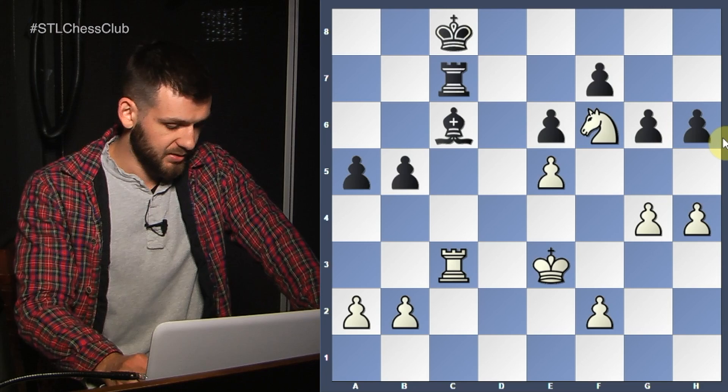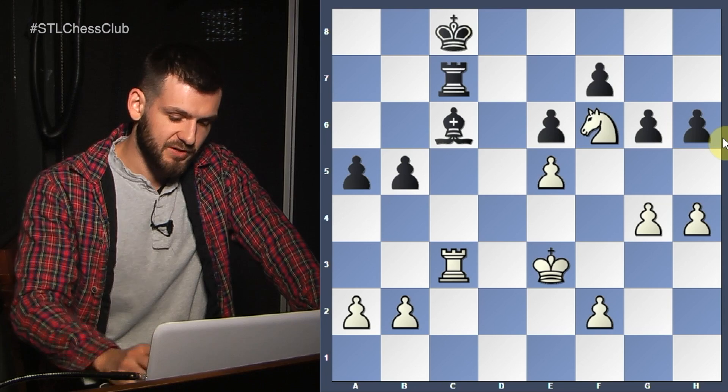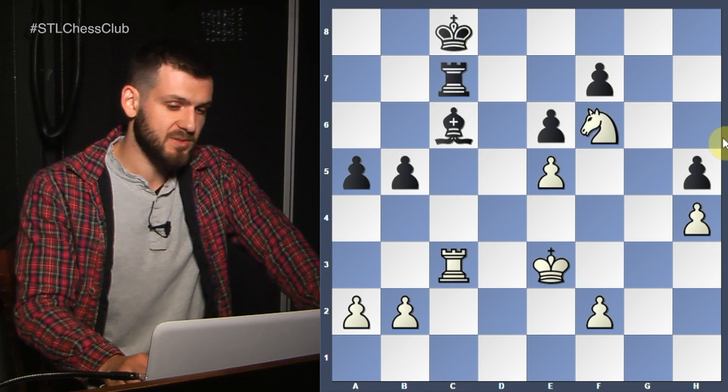h4, of course. h4, King c8 — Black simply doesn't have what to play. h5 is an option. Knight g8 first — and that's what he played. h5, take, take. We go back. Does he have anything to do? He doesn't have anything to do. He's completely lost, and we don't have to hurry — that's the point.